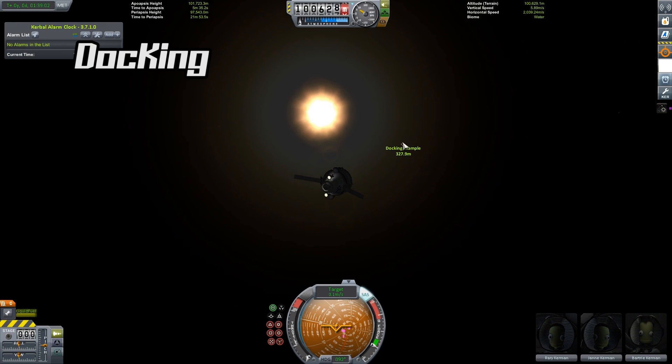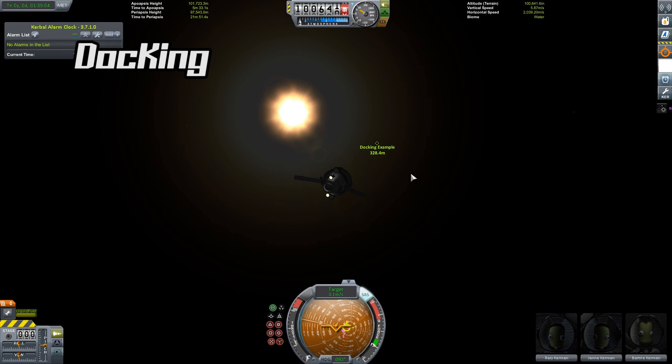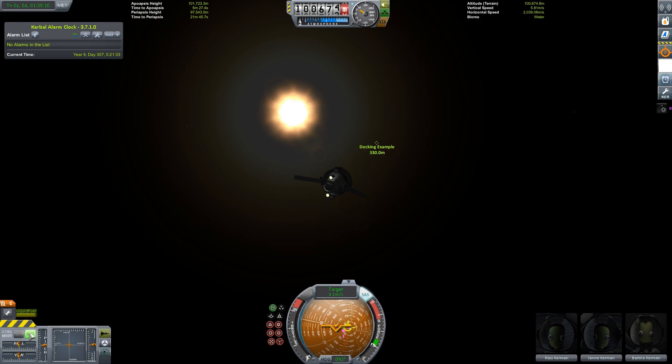The next step is to perform the docking maneuver. Some people use both the rotational controls and the linear controls at the same time on their keyboard to do this, but I personally prefer to switch to docking mode and press space to switch between the different controls. You decide what's best for you. Note that when you're in linear control you cannot rotate your vessel, so try not to get confused.